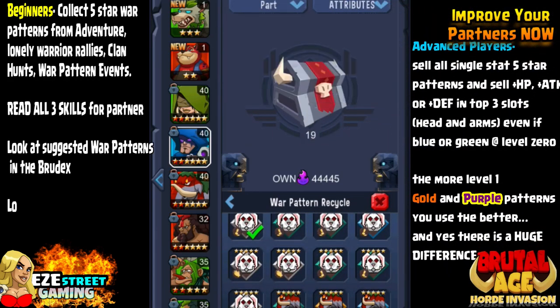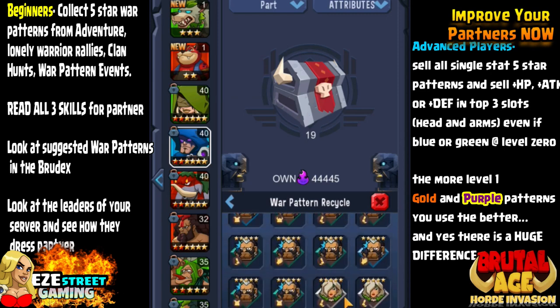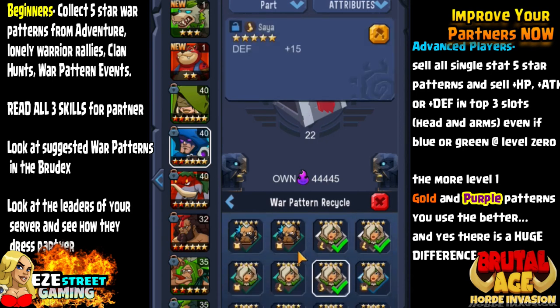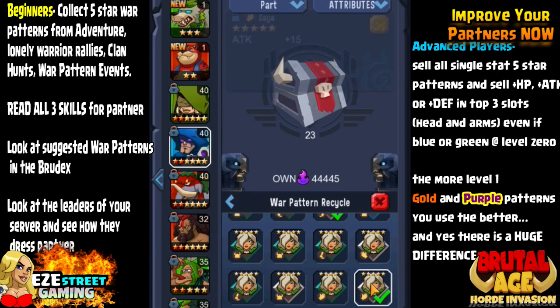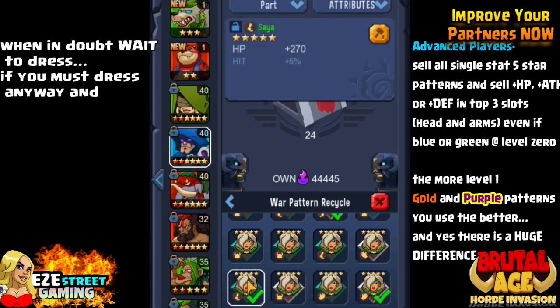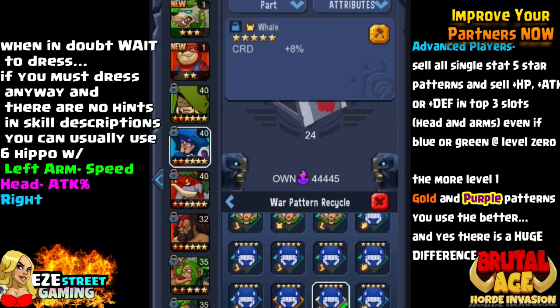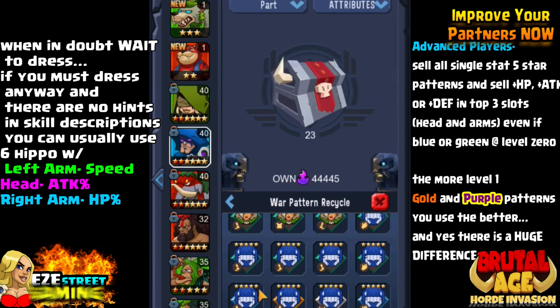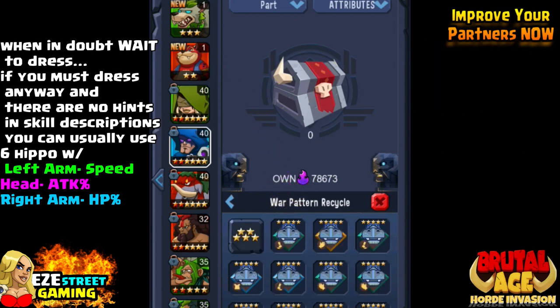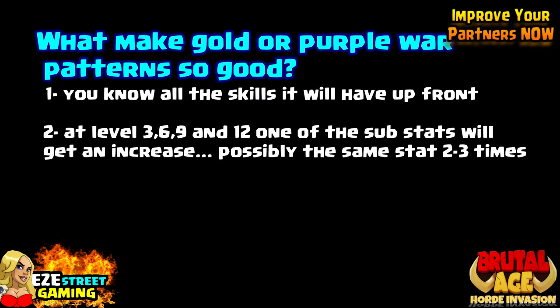Beginners: collect five star war patterns from adventure, lonely warrior rallies, clan hunts, and war pattern events. Read all three skills for your partner. Look at the suggested war patterns in the Broodex, look at the leaders of your server, and see how they dress the partner — you click on your face up there in the upper left and you can go look at the leaders. Advanced players: sell all single-stat five star patterns and sell the plus hit point, plus attack, plus defense in the top three slots — the head and arms — even if they're green or blue at level zero. The more level-one gold and purple patterns you have, the better. You'll be amazed at the difference between the gold and purple and a regular war pattern.